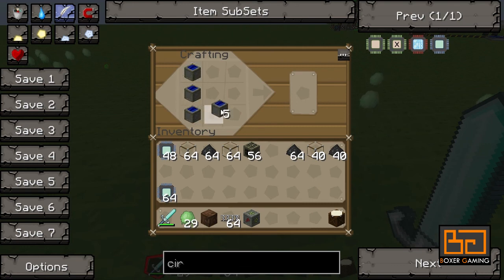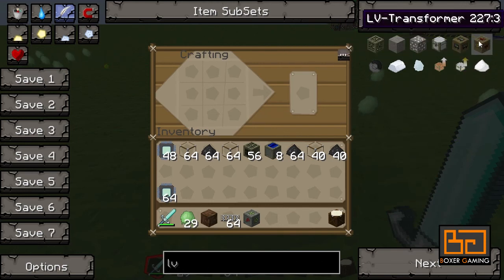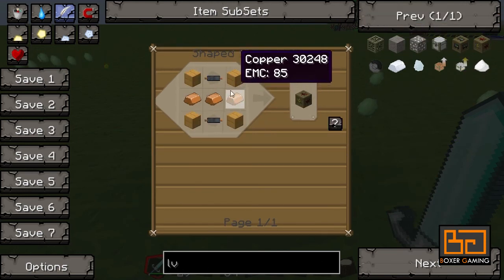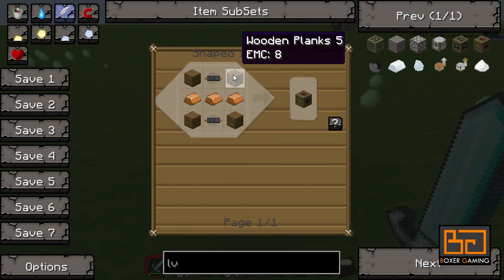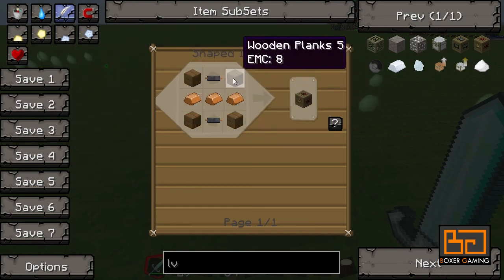The solar array is eight solar panels arranged in a hollow square, and then an LV transformer in the middle. The LV transformer is very cheap to make — it's some copper, some cables, and four wooden planks.